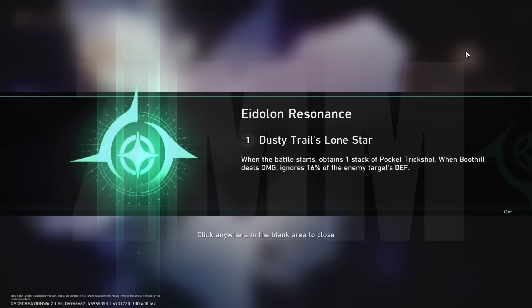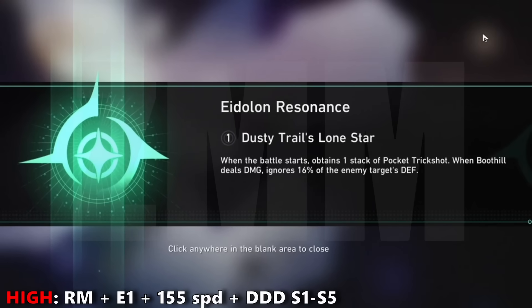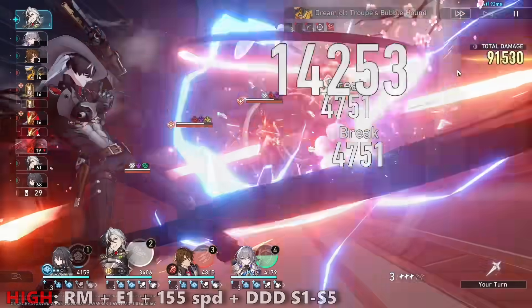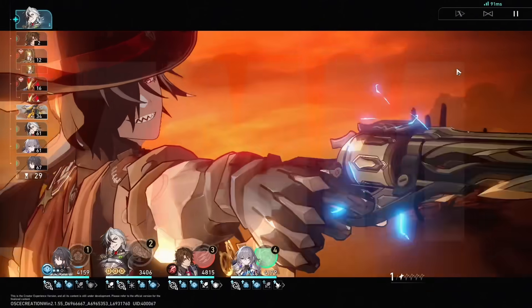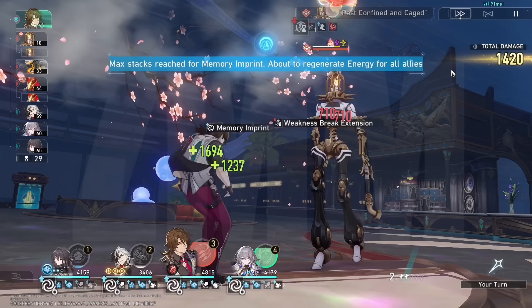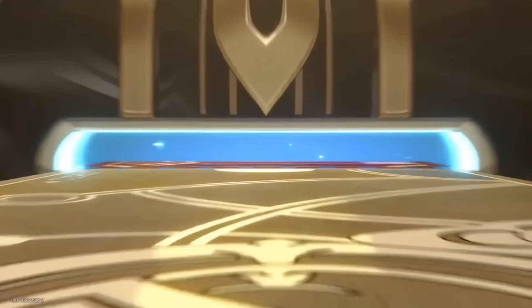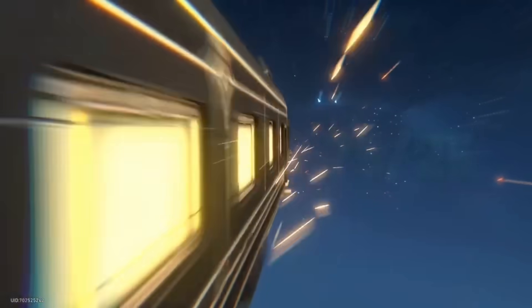But what is better — his E1 or his signature light cone? For his E1 investment, it is a nice quality of life as it gives us a stack of his Pocket Trickshot right away, ultimately allowing us to deal 90 toughness damage immediately without needing Robin, which most trash mobs will have in endgame. In addition, it also ignores 16% of the enemy's defense, which is 4% less than the light cone. However, the performance was roughly the same, and I would argue that the light cone has the edge as it has an earlier soft pity of 65 pulls, and you have a 75% chance of winning it compared to a 50% chance for his E1.